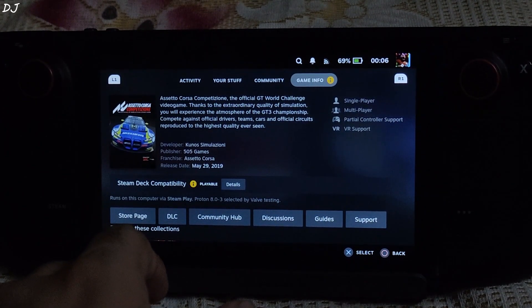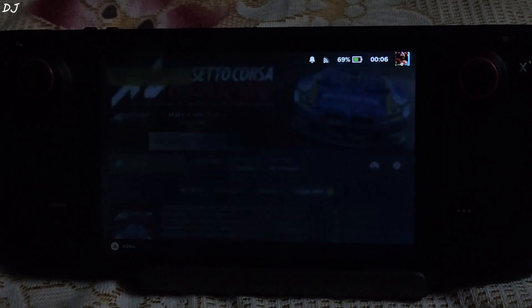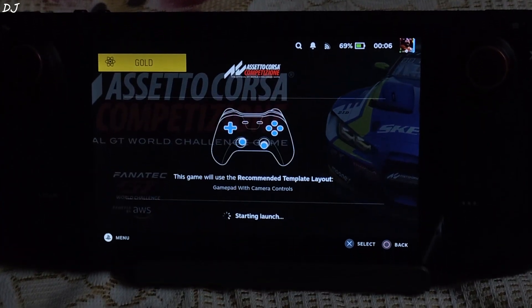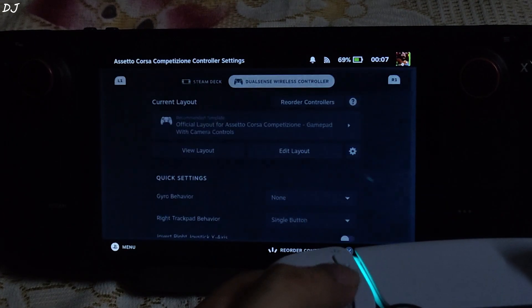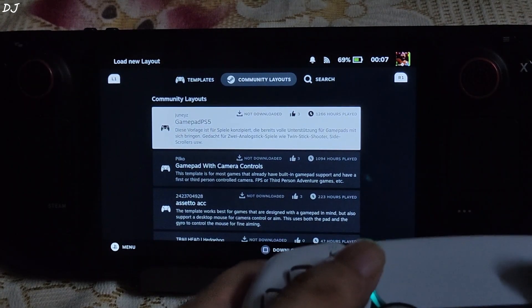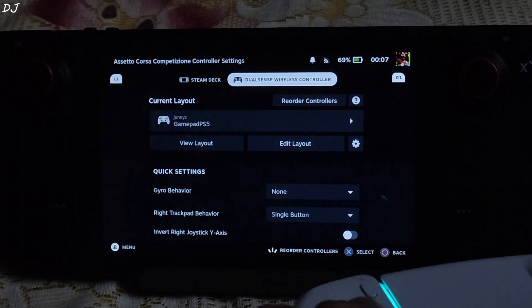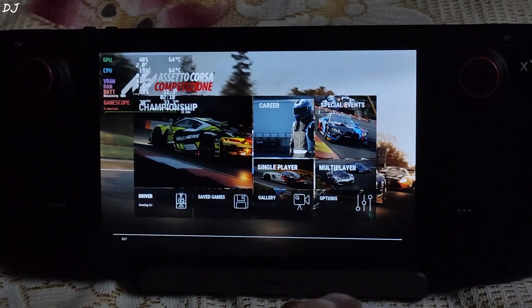Now I will be trying out the next game with compatibility layer version 8.0-3. Starting the game. I will be using a community-based layout for this game — the Gamepad PS5 layout. When there are a lot of cars on the screen, the Steam Deck won't be able to sustain 60 FPS, so for this game I would recommend capping the FPS and refresh rate to 40.